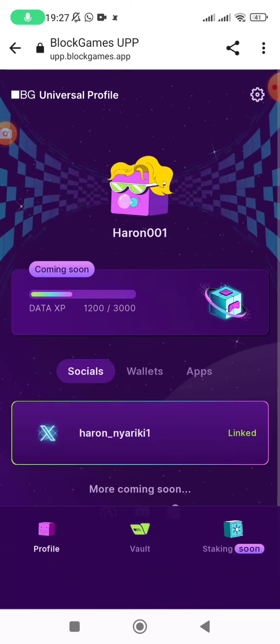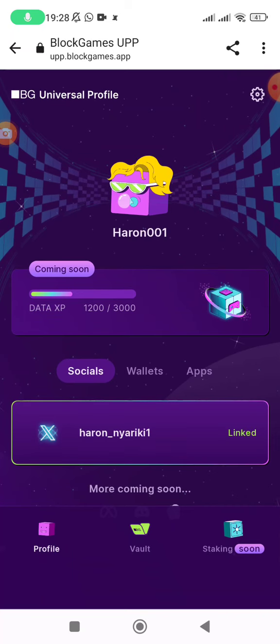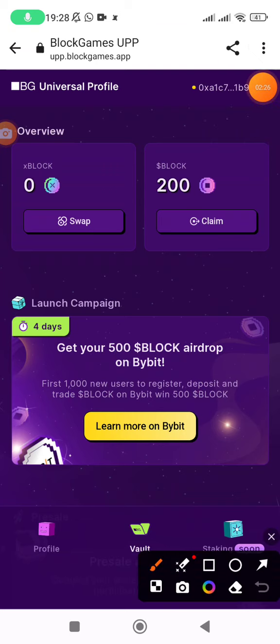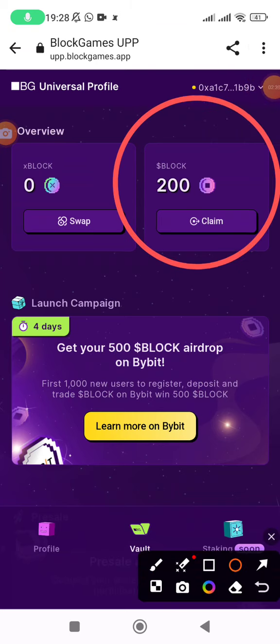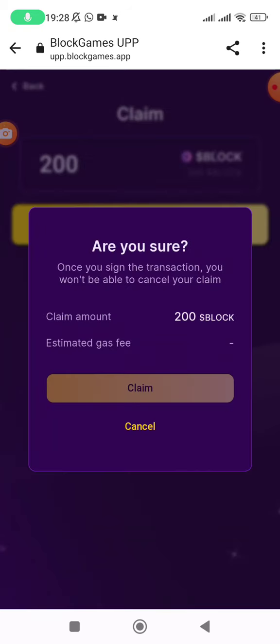I'm claiming this for the first time so let me see what it asks us to do. The X account is already connected. Come and click on 'Vault' down here, and you're going to see your allocation appearing. Your BLOCK rewards will show up there. Tap on 'Claim' and then click 'Start Claim Process'. Note that once you sign the transaction you won't be able to cancel. It requires an Ethereum gas fee, so you will need ETH in your wallet.